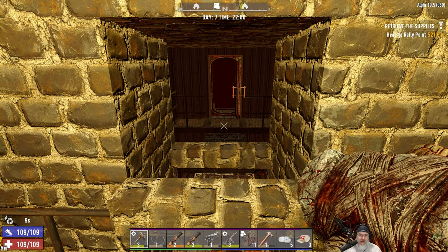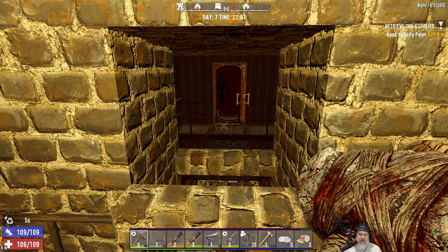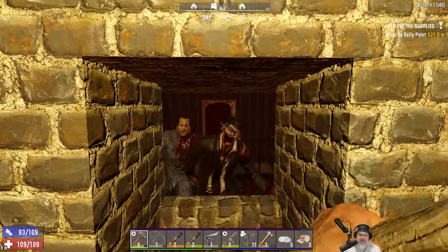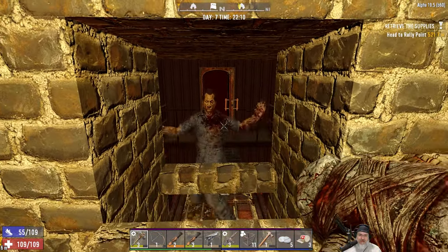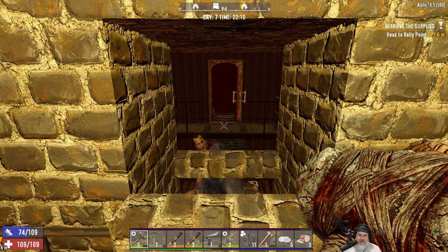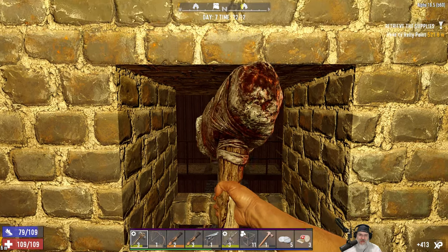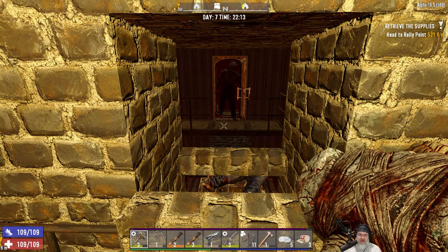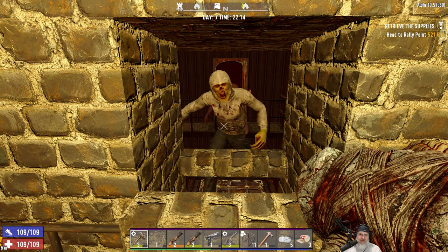It sounds like they're using the pathway, which is good news. Yep, there they are! You are the first contestant on Smashing Zombies' Heads at Night - kind of like The Price is Right, only it's smashing zombie heads at night. That one zombie you just saw fell through the hole, which is also going to help us because it's going to slow them down even further.